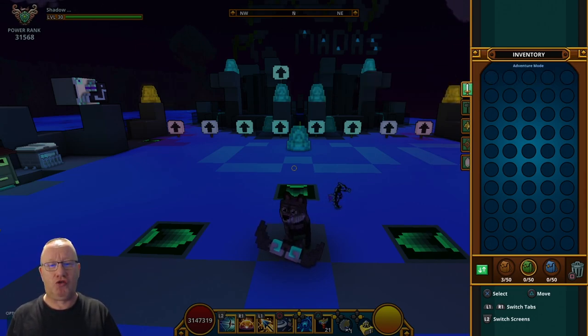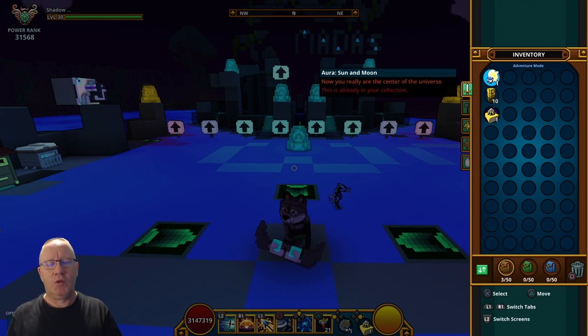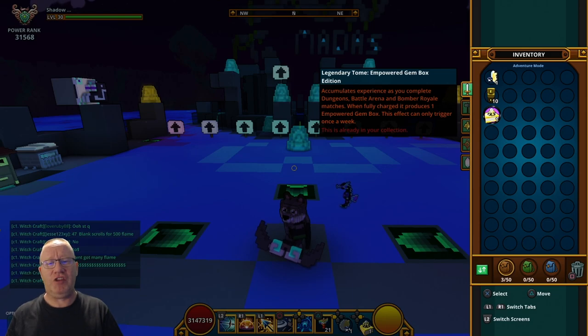So let's just recap what we've got: we have got a Sunstone Beetle, a Sprightly Spoidoc Drock, a Sun and Moon Aura, 10 mega flux tanks, and an Empowered Gem Box Edition Legendary Tome. So guys, enter with your PSN name, comment once, and remember this is a PS4 EU servers only giveaway — can't stress that enough.